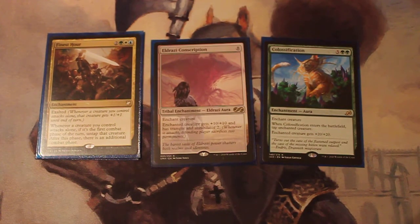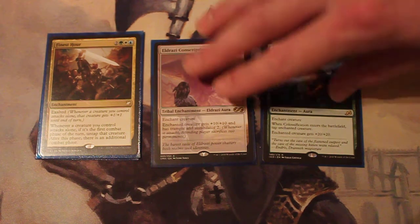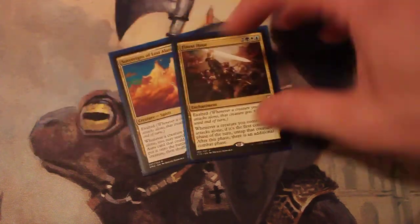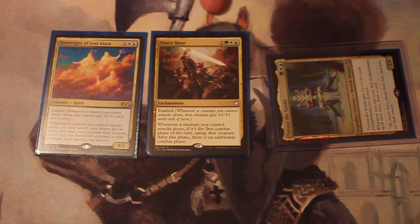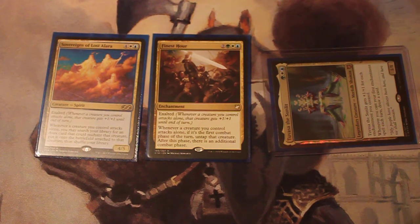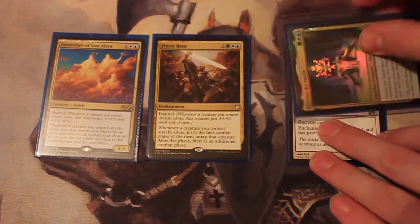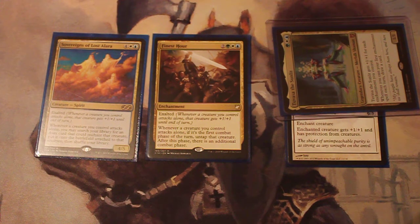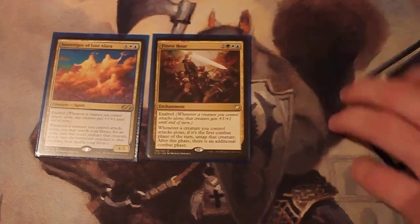Finest Hour is another Exalted trigger. Whenever a creature attacks alone, it gets +1/+1 until end of turn, and if it's the first combat phase of the turn, untap that creature after this phase for an additional combat phase. So if you had both Sovereigns and Finest Hour on the field and swung with Tuvasa, you'd get +2/+2 from both triggering. Then you could find something like Spirit Mantle for protection from creatures, drop it on there, untap, swing again for an additional +2/+2 — now you're at +4/+4. Then put Colossification on there and you're swinging for unblockable lethal commander damage.